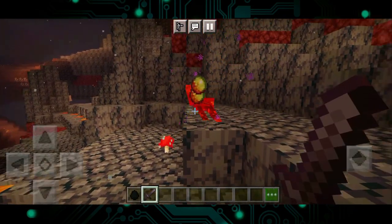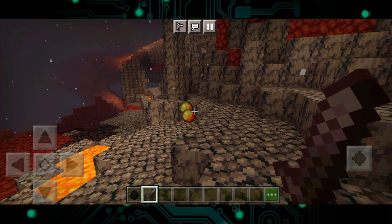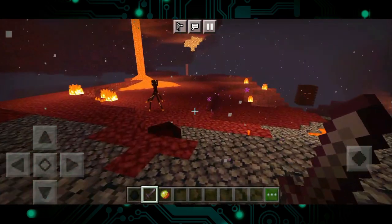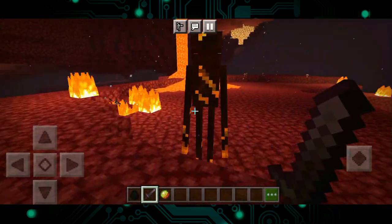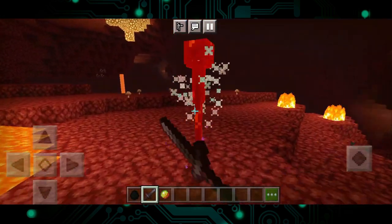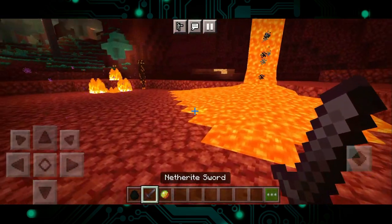When you kill a Netherman, it will drop several Magma Creams and has a chance to drop an Ender Pearl. We now have 2 new sources of Magma Creams instead of just Magma Cubes — Lava Tortoises also drop Magma Creams when killed. That's why I said 2 new sources.